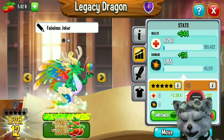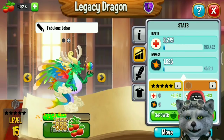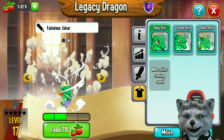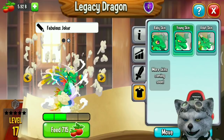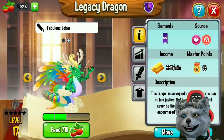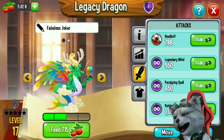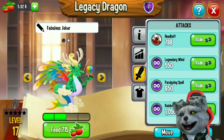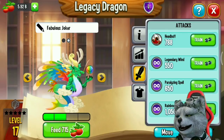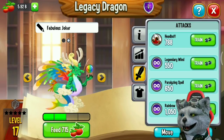This dragon isn't strong enough because it has low health and low damage, but it's good for your collection. Here is the baby version of the Legacy Dragon, the second form, and the fully-grown adult version. Its skills are Legendary Attack, Normal Attack Headbutt, Legendary Wind, Paralyzing Spell, and a Rainbow Attack. The strongest damage it can deal is 1050 damage.